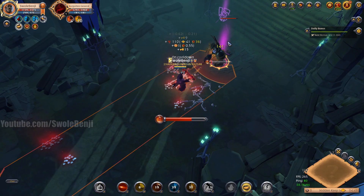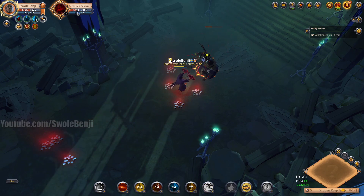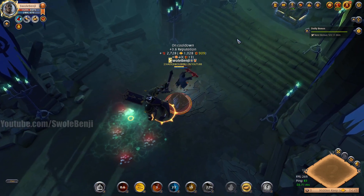I just armor-shredded the boss and pushed E — he had 5,900 health, now he has 2,300. We did three to four thousand damage in one button press, and I wasn't even fully buffed.